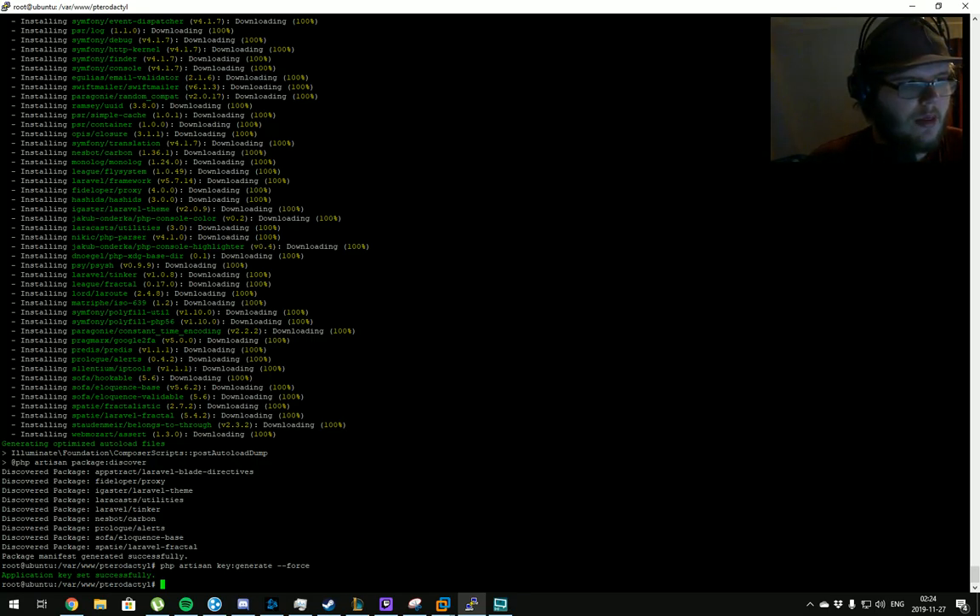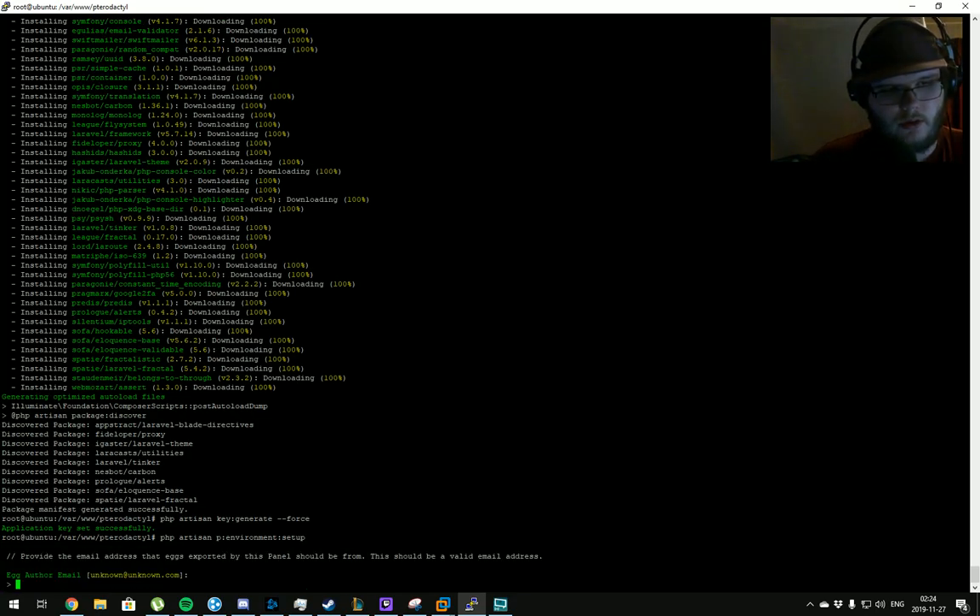Now we set up the environment configuration using the artisan setup command. For the egg author email I'll use 'tmkc@youtube.com' — you don't need to put a real valid email here, but you need to put something. Even 'fake@fake.fake' would work if you want.